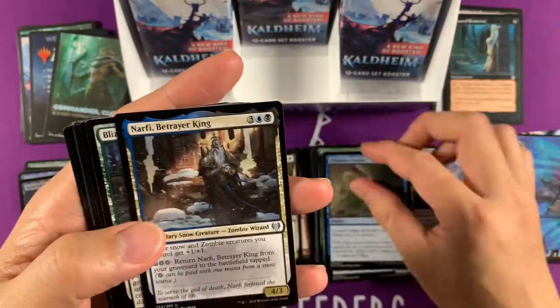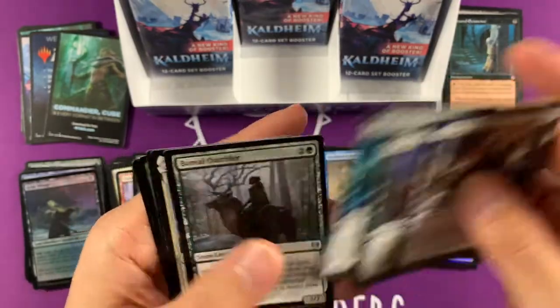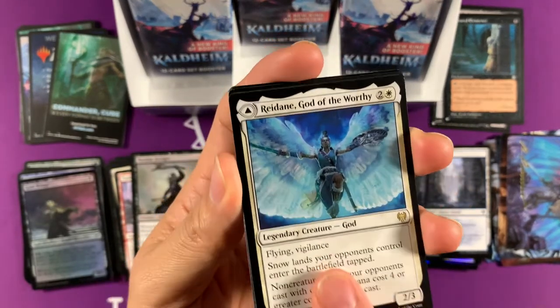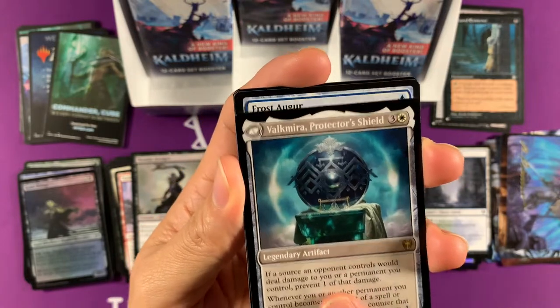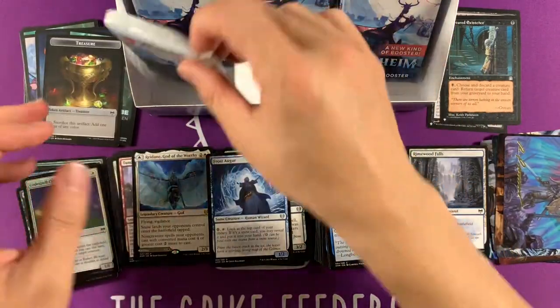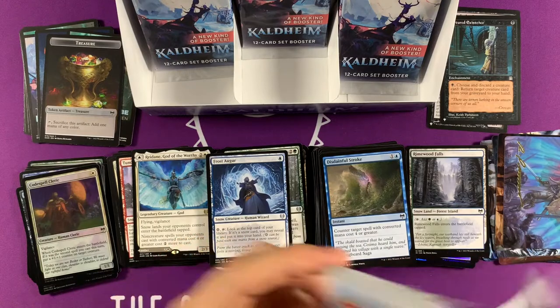I collected art cards from Modern Horizons, I collected art cards from Zendikar Rising, which I'll eventually have a video on — I'm still collecting that set; it's very hard to collect by the way. Redain, God of the Worthy — the only snow hate card. Valkmira, Protector's Shield — so that's that. I wish they made a more impactful snow hate card.